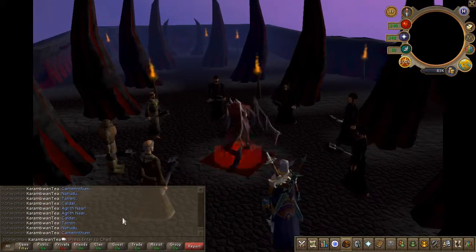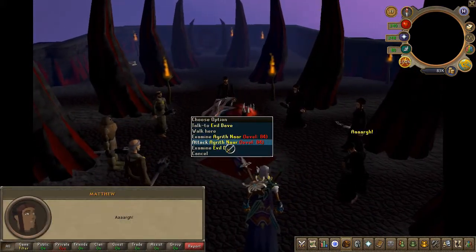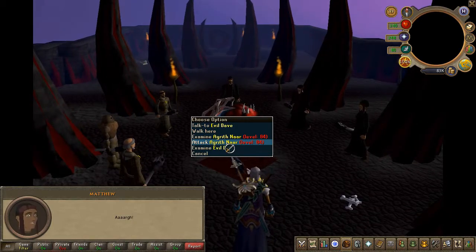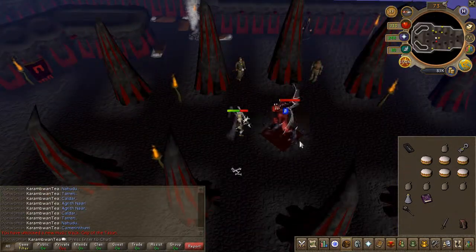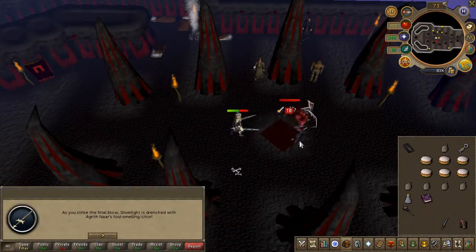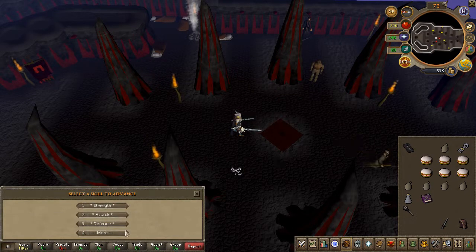A demon will appear — go ahead and slay it with the silver light that you've dyed. Quest complete!